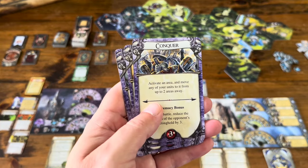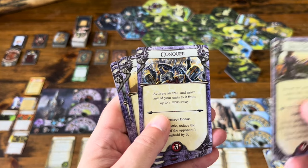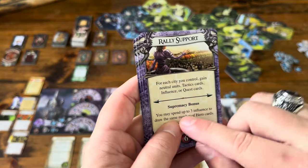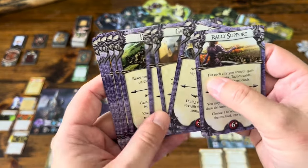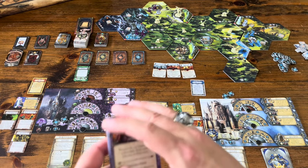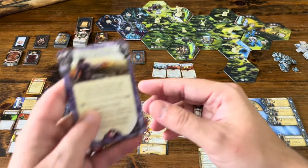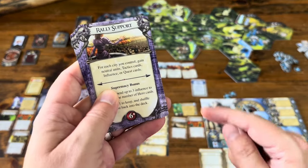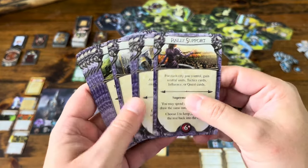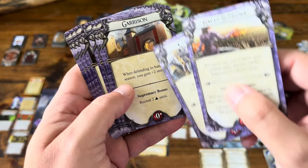Conquer: activate an area, move any of your units to it from up to two areas away, and attack. These symbols on the bottom of the cards are supremacy bonuses. Every time you play one of these cards, once per the whole year, if it's the highest card you've played that year, you can do the bottom supremacy bonus.